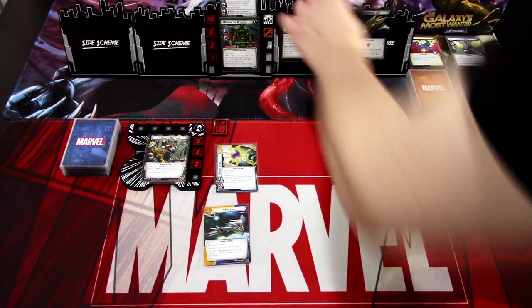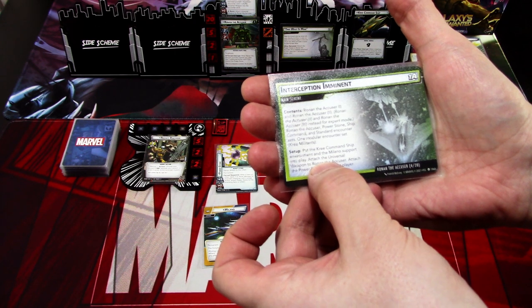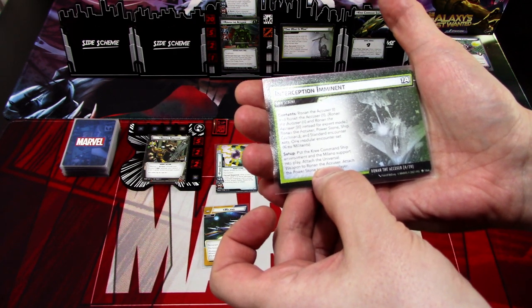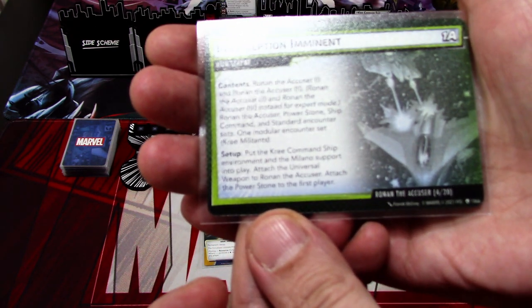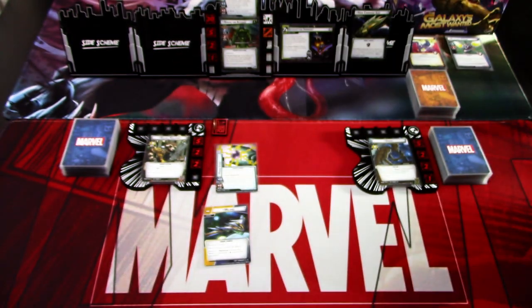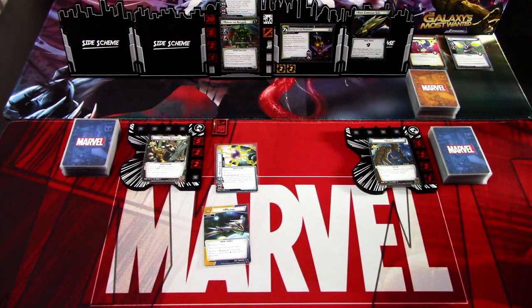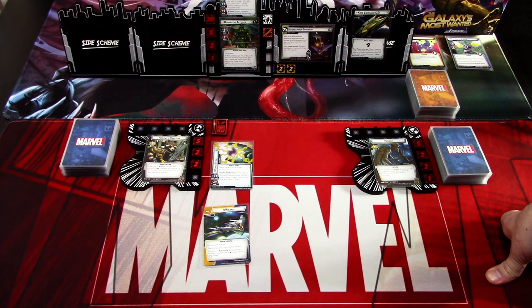Most of the setup is already done. I already put the Kree Command Ship environment and the Milano support into play, and attached the Universal Weapon to Ronan the Accuser and the Power Stone onto the first player. We start with 2 threat per player. The threshold is 7 per player, so 14 total, and threat advances 2 per player each round, so we add 4 — important to remember to multiply.